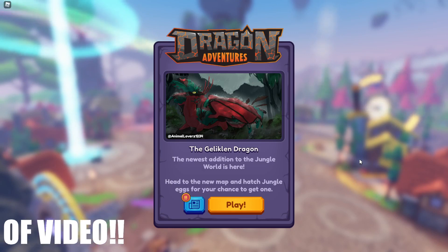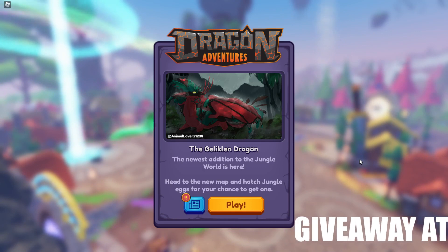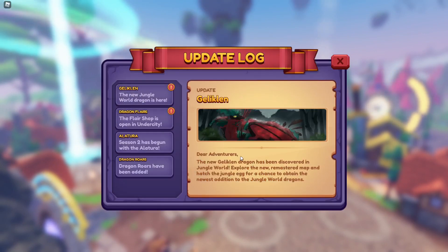Hey, I'm Roscoe and we're back in Dragon Adventures. There is a brand new dragon out - the Geliclen dragon. It looks amazing, it's beautiful. This is the new jungle dragon. It has been discovered in jungle world - explore the new remastered map. We get to hatch the jungle egg for a chance to obtain the newest addition to the jungle world dragon.